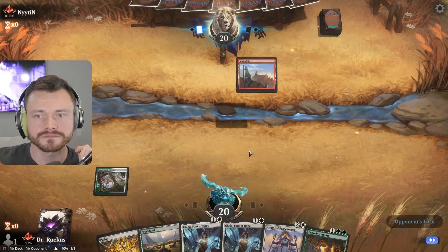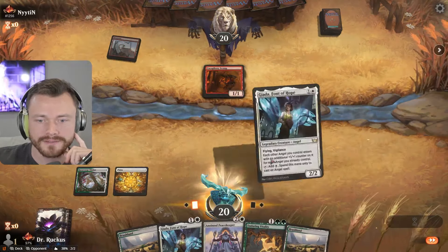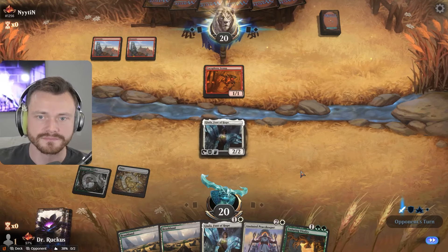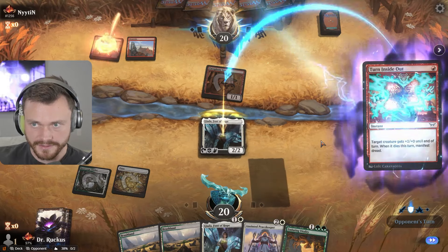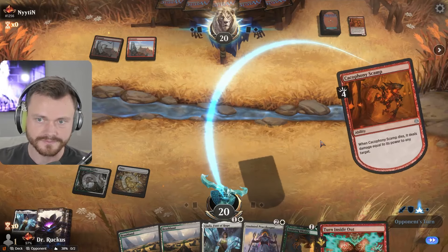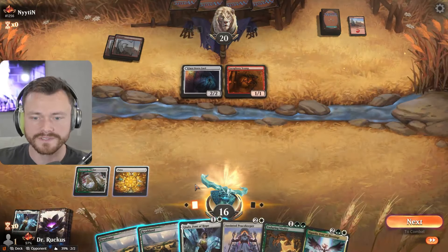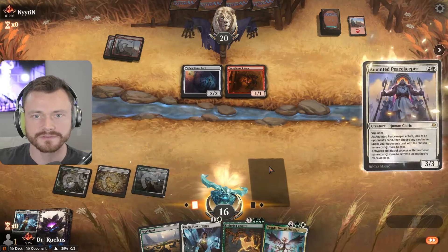Fast land — it's the Scamp, Mono Red. Alright, I guess we're blocking here if our opponent is so gracious. Either they're raiding or they're getting ready to shock. We'll offer the trade. Inside Out — four to the face, makes a manifest creature. Another Scamp.